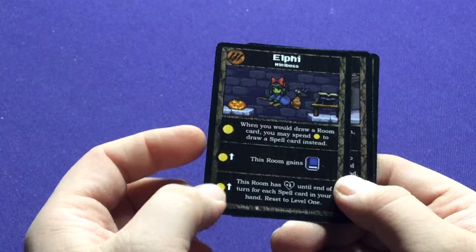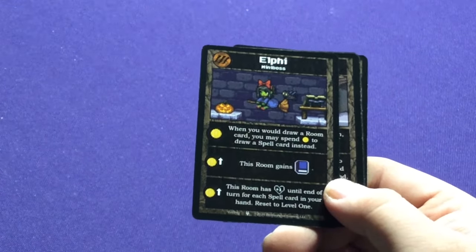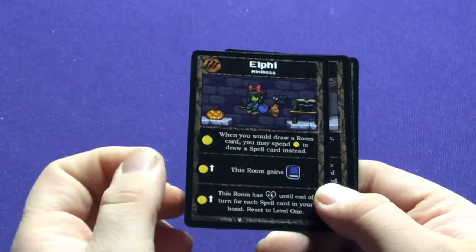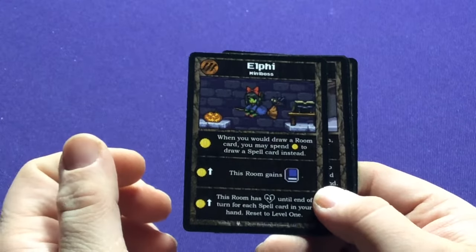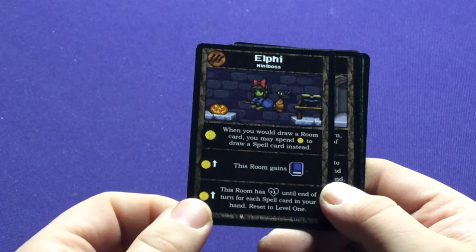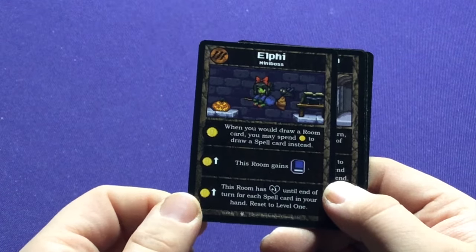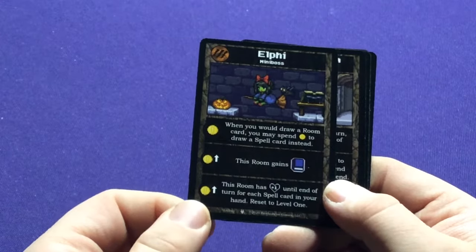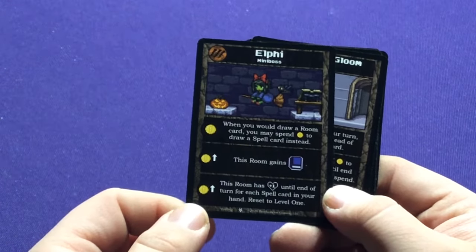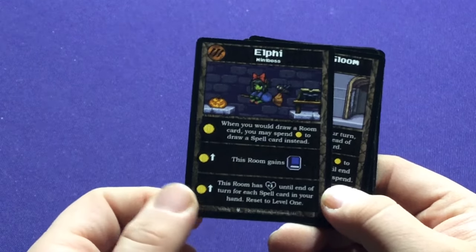Elphi — this is a Kiki's Delivery Service reference, I believe. I don't know why I know all these references even though I haven't seen almost any of these movies. When you would draw a room card, you may spend money to draw a spell card instead. Gains mage. This room has plus one until the end of turn for each spell card in your hand.